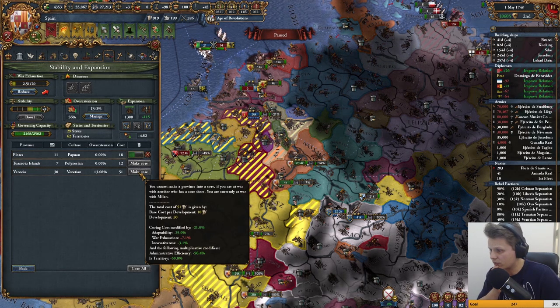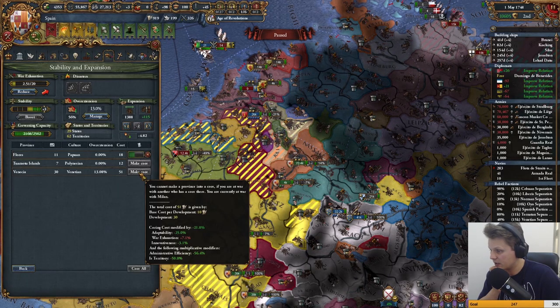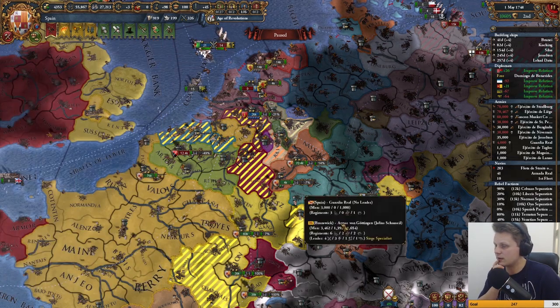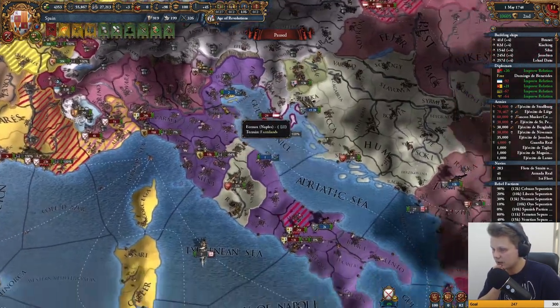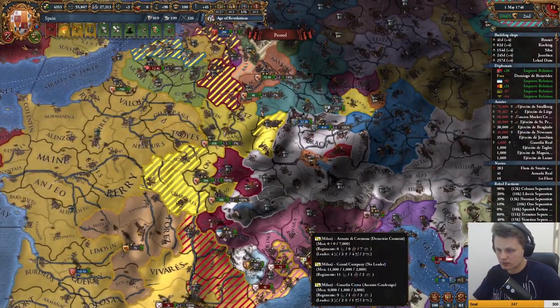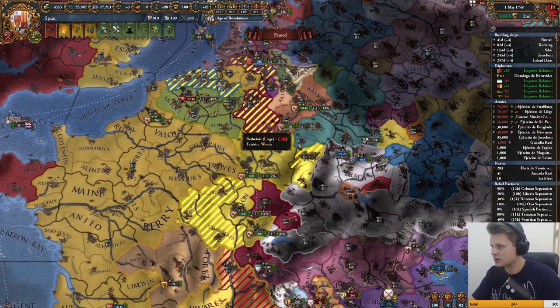You can't make a province into a core if you're at war with another nation that has a core there — and that's Milan. Interesting. Maybe it's been sieged down. It does look like Naples is not having the best of times, and the majority there are Milanese troops, so that's quite awkward.